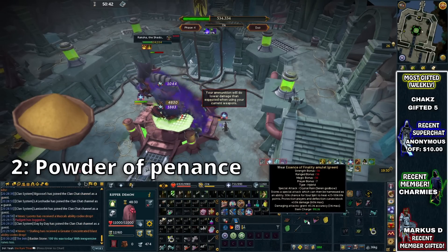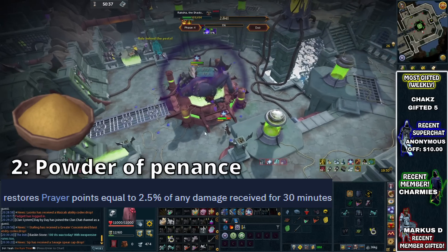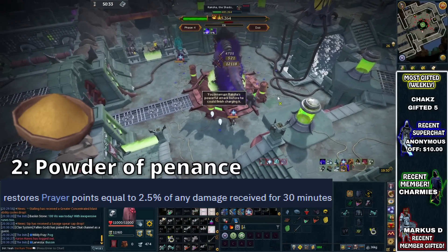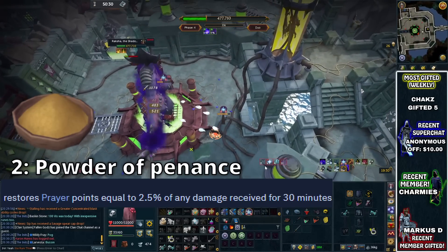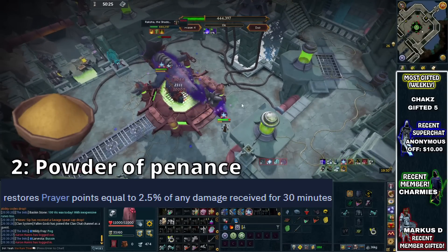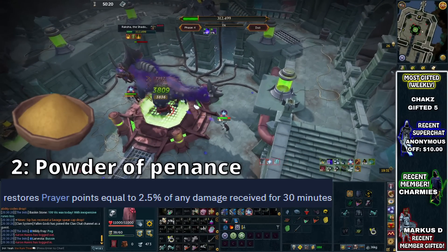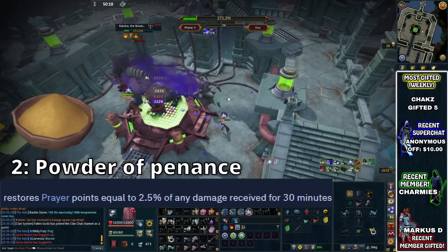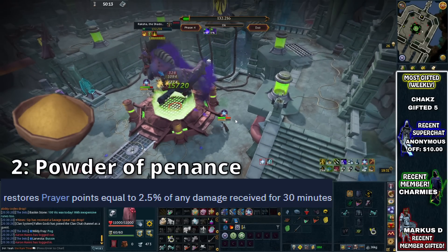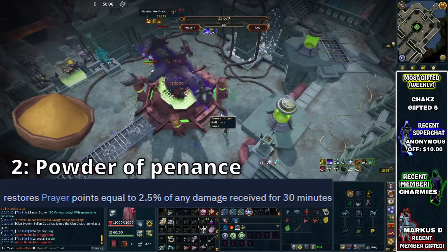That said, if you have the Penance Powder, you don't need to take as many Super Restore potions. Every time you take damage while this buff is active, you're going to restore 2.5% of those damage points that you took as prayer points, which adds up a hell of a lot in places like Zuk with all the different trash mobs hitting on you, and in lots of other places as well. If you're running any elite dungeons, or anything basically where you're getting hit and taking a lot of damage and you need the prayer points, these are absolutely worth it. They're around about 850k at the moment, coming up towards 1 mil each, and 1 powder gives you half an hour of the buff.